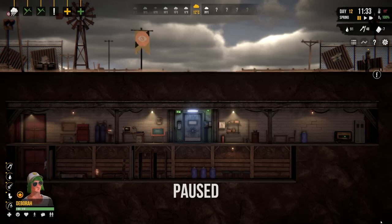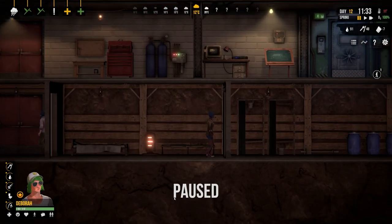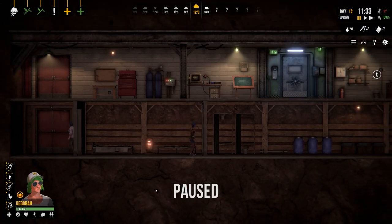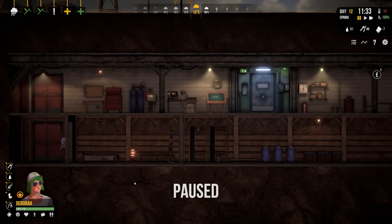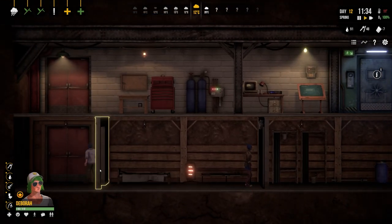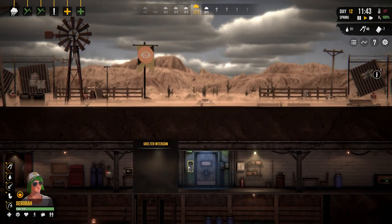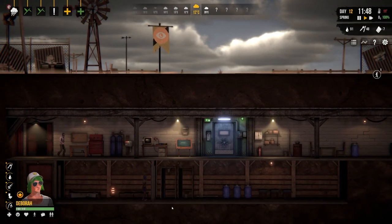Welcome back to Sheltered 2. In the previous episode our leader was stuck wandering around an area which was far from optimal, especially as hunger needs would eventually build up. Luckily the latest patch has resolved that bug so the series isn't dead yet, and we will continue on in this episode.